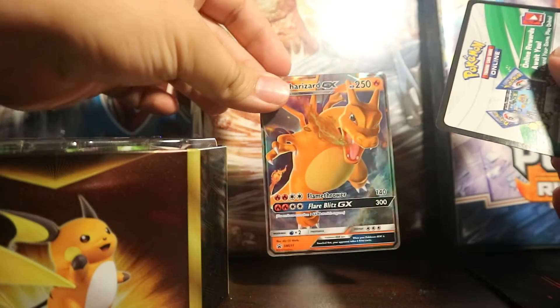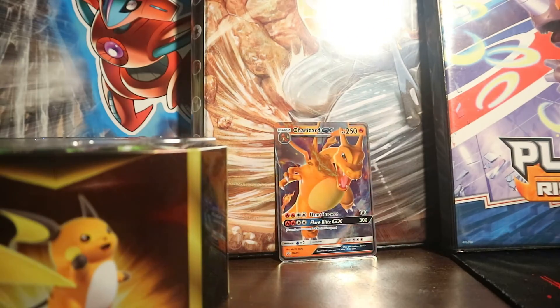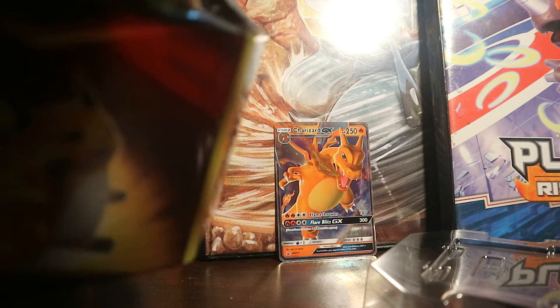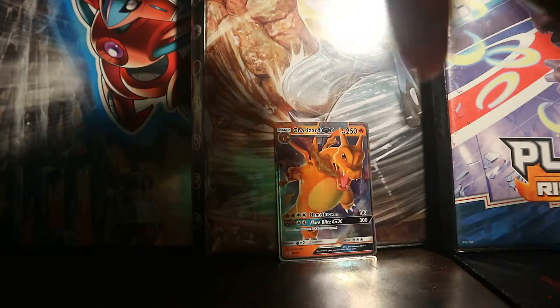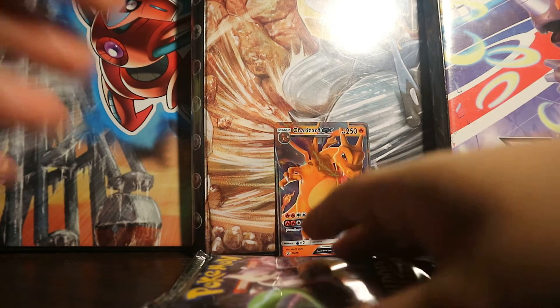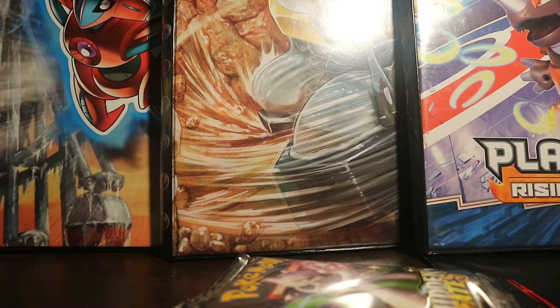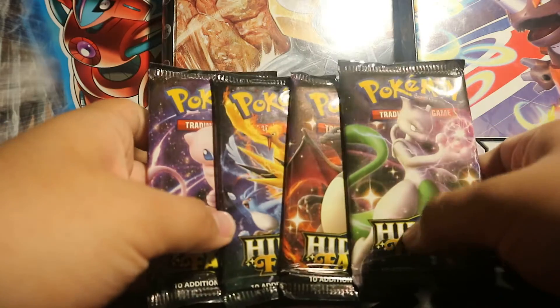Let's take a look at the card itself — in pristine condition. Code card for you lovely people. We got our four packs right here. I'm going to get a sleeve for this real quick. This looks awesome. This is the alternate artwork to the one that's in the set. We got our four packs right here, again one of each artwork.